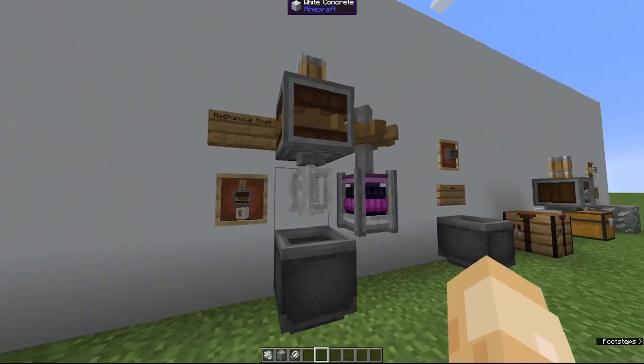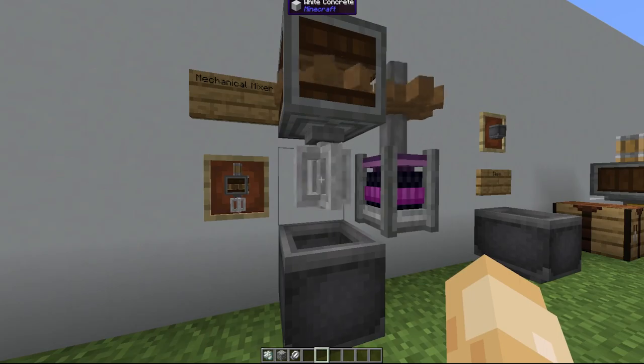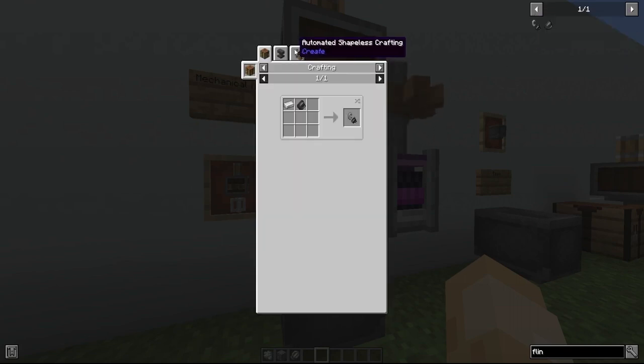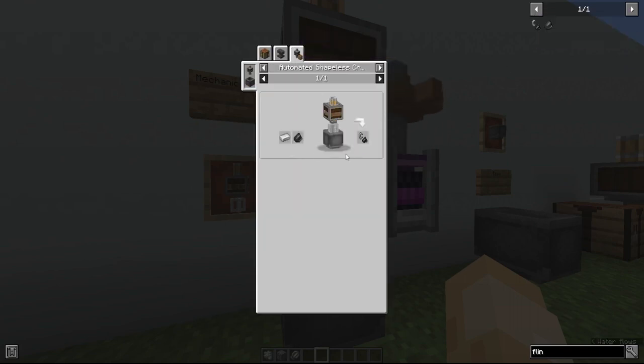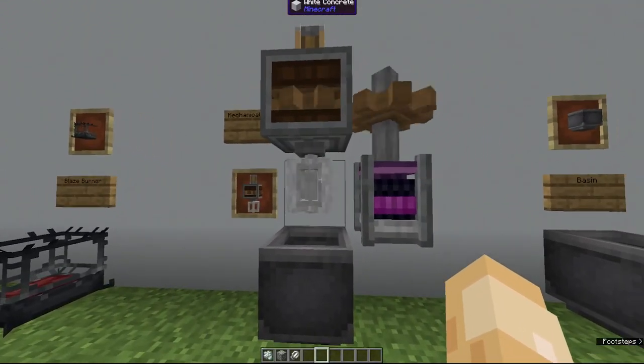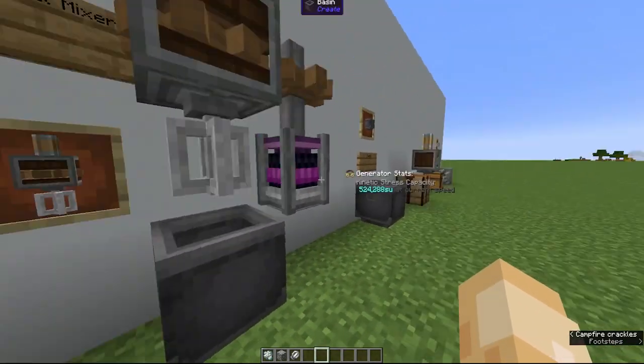With the mechanical mixer, you can create basically any shapeless crafting recipe. So for example, flint and steel — you can see the mixing indicator, throw it into the basin, and the mixer will automatically mix these together and make flint and steel. Shapeless means that in a crafting table, the items don't have to be in a specific order.